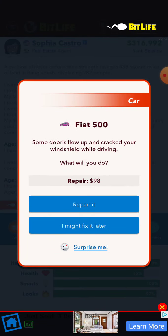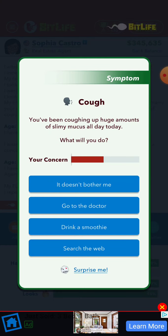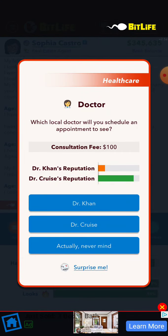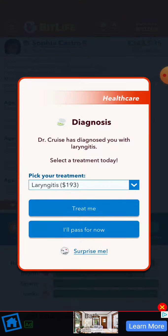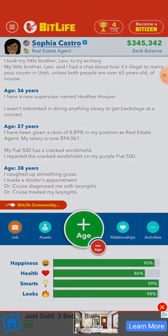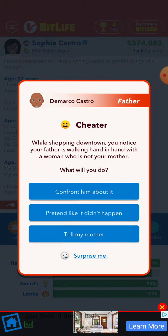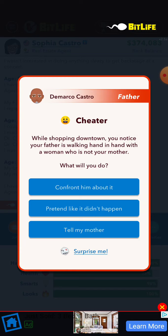Okay, let's go to the doctor. Oh let's do this one — oh, let's treat me! Oh my god, yes, thank you. Shopping downtown, you notice your father is walking hand in hand with a woman who is not your mother. I want to tell my mother.